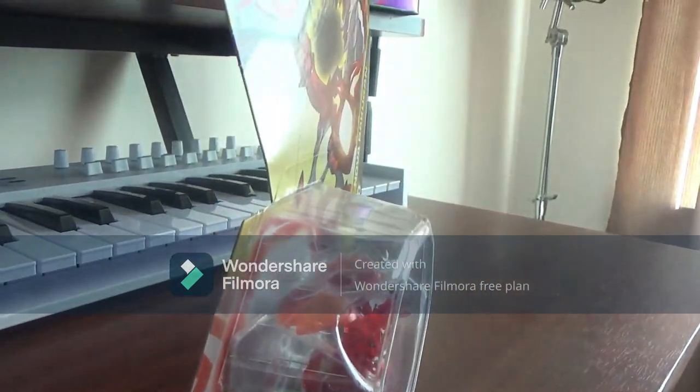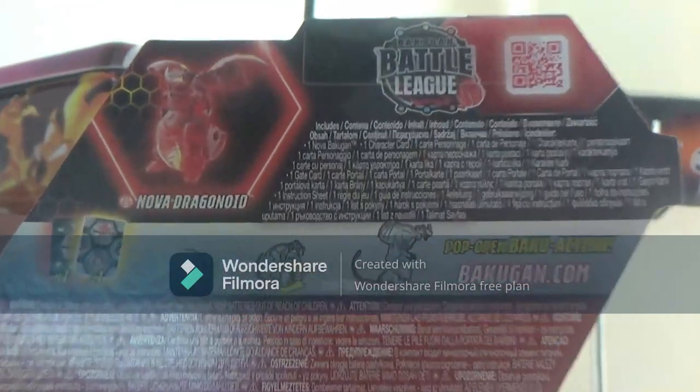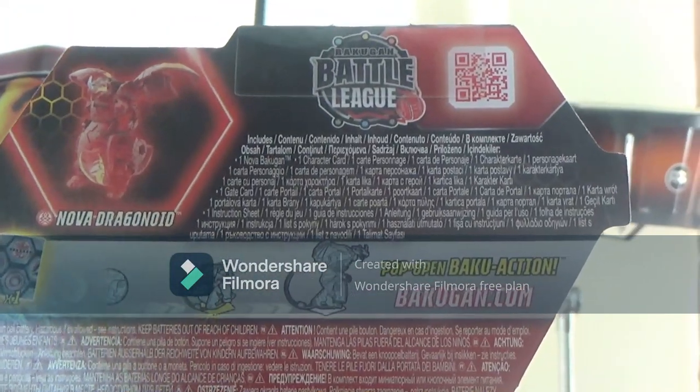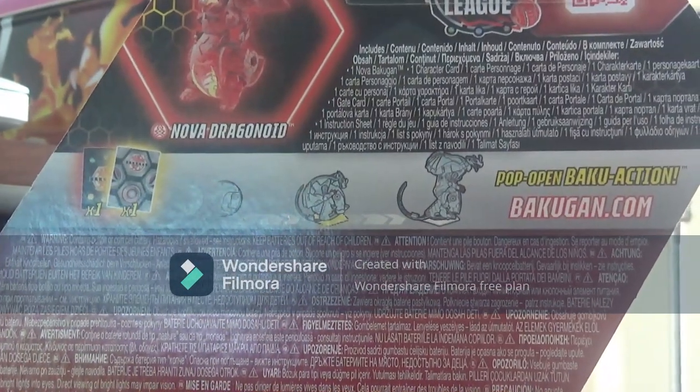Let's look at the back of the box. There is the Bakugan Battle League and Nova Dragonoid comes with the character and a gate card.